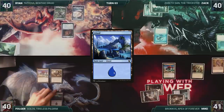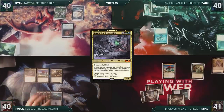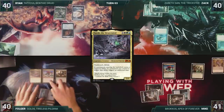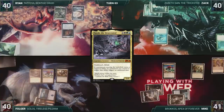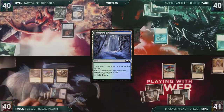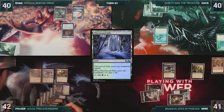Folger draws and then plays an Island for turn. He casts Yarok, the Desecrated. Yarok enters, and since it's an Elemental, Risen Reef triggers — twice, because Yarok is on the battlefield. Folger reveals a Thornwood Falls, putting it onto the battlefield and gaining two life because of Yarok. He then looks at the top card, doesn't reveal it, and puts it into his hand. With a very nice board presence already, Folger passes the turn.